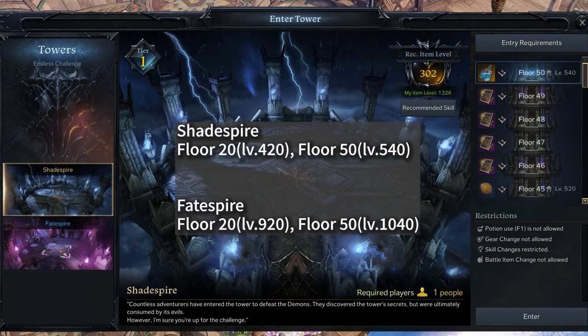Tower Rewards — by completing Floor 20 and Floor 50 for each tower, you can obtain 4 skill point potions in total. The tower floors are unlocked by item level. Shade Spire requires item level 420 for Floor 20 and 540 for Floor 50. Fate Spire requires item level 920 for Floor 20 and 1040 for Floor 50.